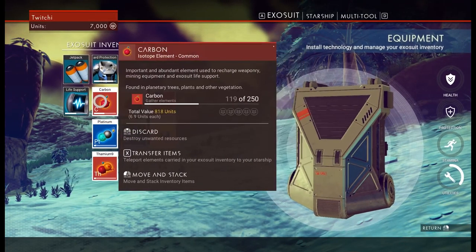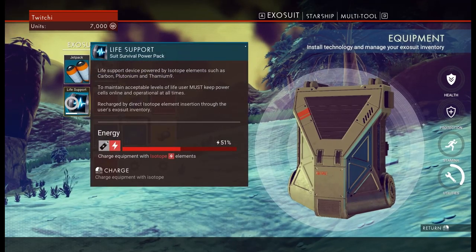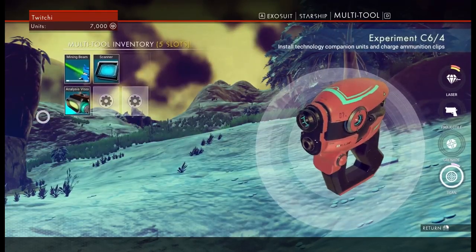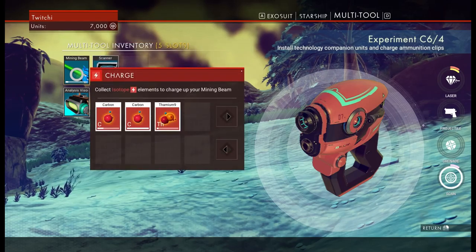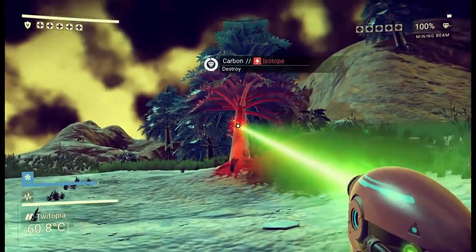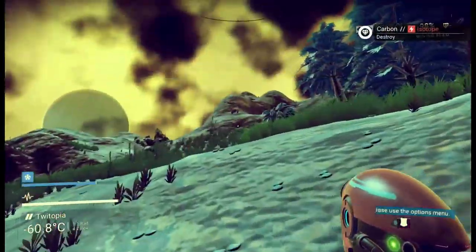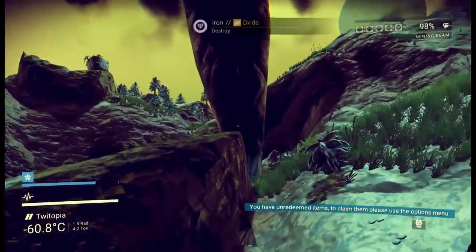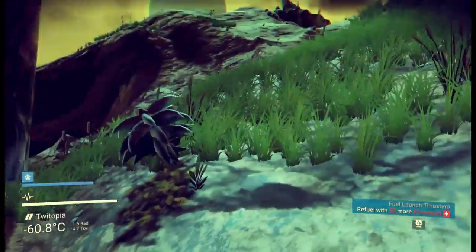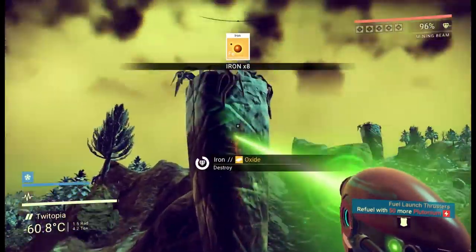You can also do the same to trees — a much larger return. Carbon is an isotope, which I think is a classification in the game. There's also therium as an isotope, and silica as a silicate element. You use these in your life support — I'll charge my life support. Your multi-tool does a whole load of stuff; my mining beam in particular is also charged off carbon, so make sure you get carbon before you completely run down your mining beam.